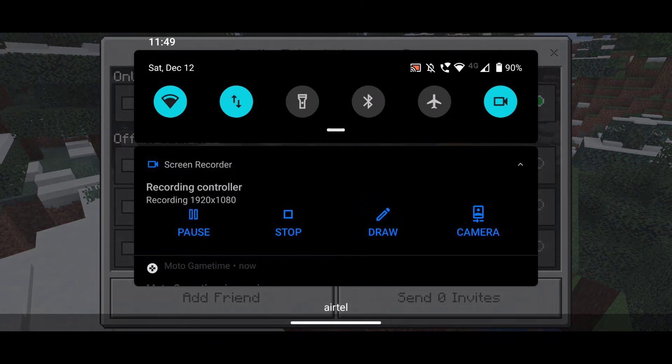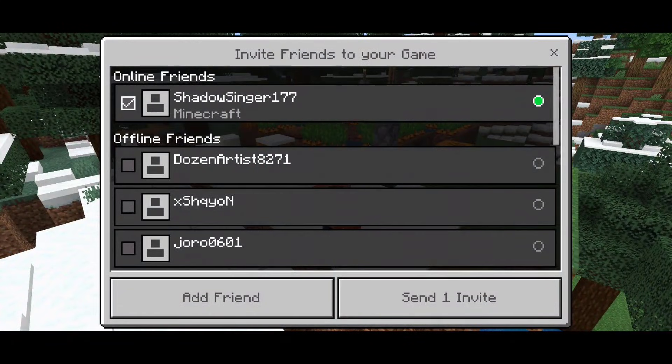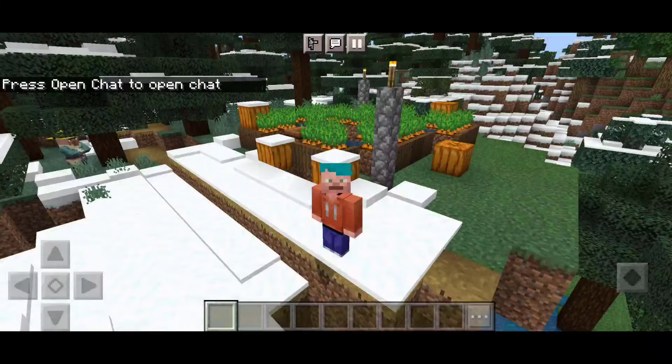What you can do now is turn off your Wi-Fi and continue to use mobile data, and it's going to work — you're still going to have the invite to game option. You can invite all of your friends into your world and play with them.